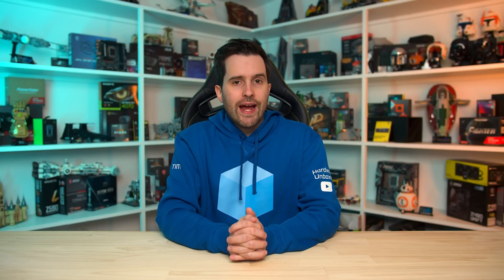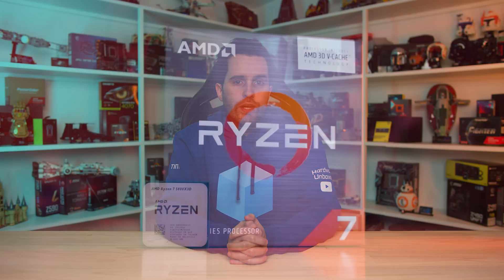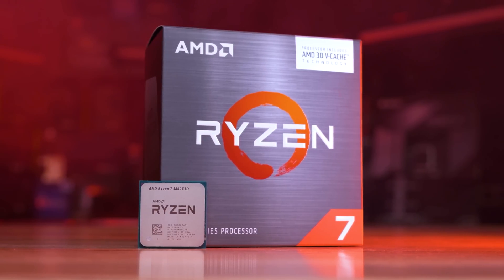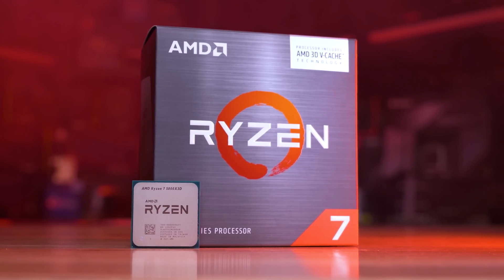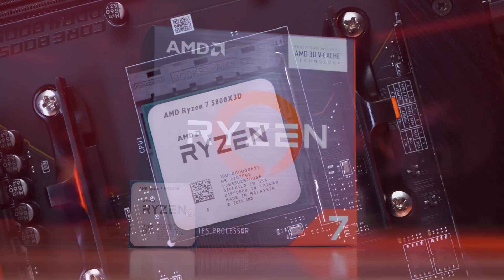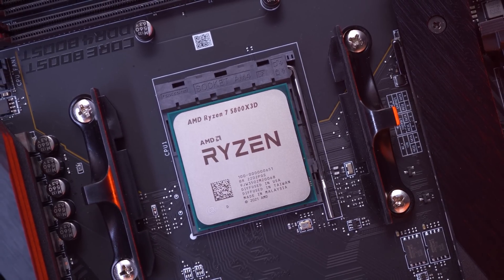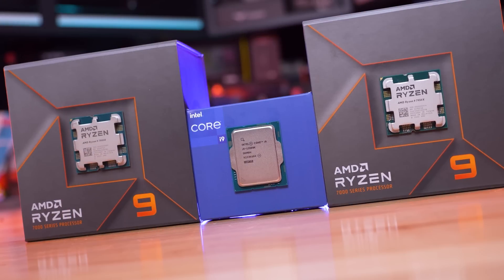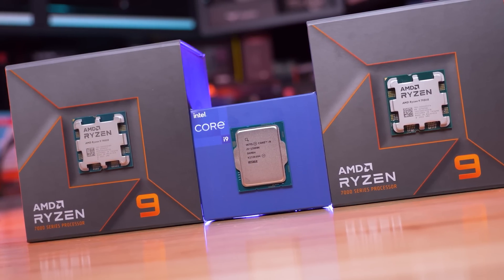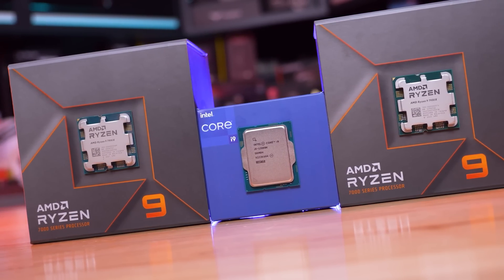Beyond settings adjustments, it might be time to start considering a CPU upgrade. If you are running a minimum spec CPU like the Ryzen 5 2600X, you can get a substantial performance gain from upgrading to a Ryzen 7 5800X3D on the same motherboard — that upgrade should push the CPU limit above 60 FPS in demanding areas. Gamers looking to target over 80 FPS should be considering the very latest hardware, either Ryzen 7000 or Intel's 13th gen.